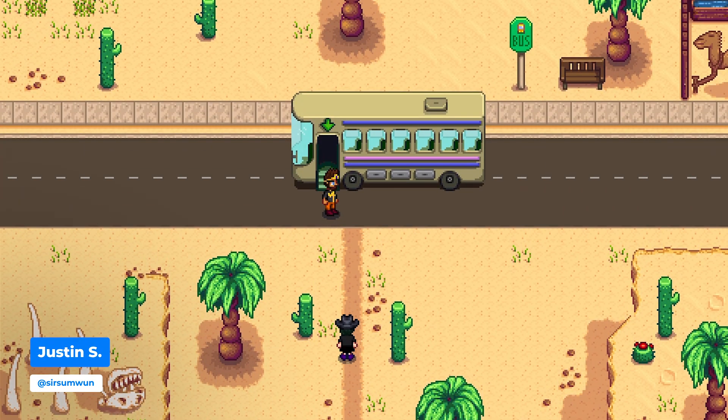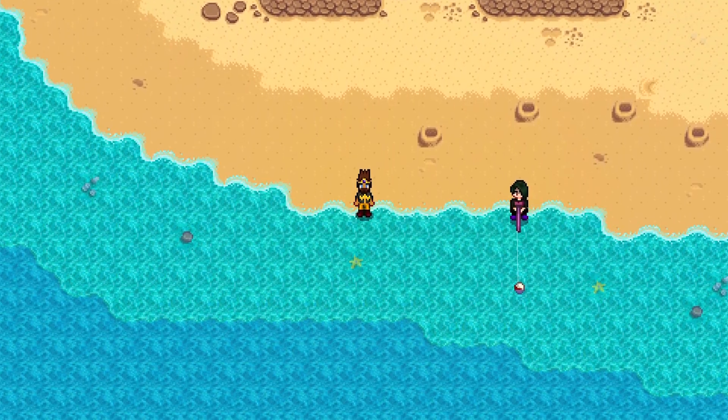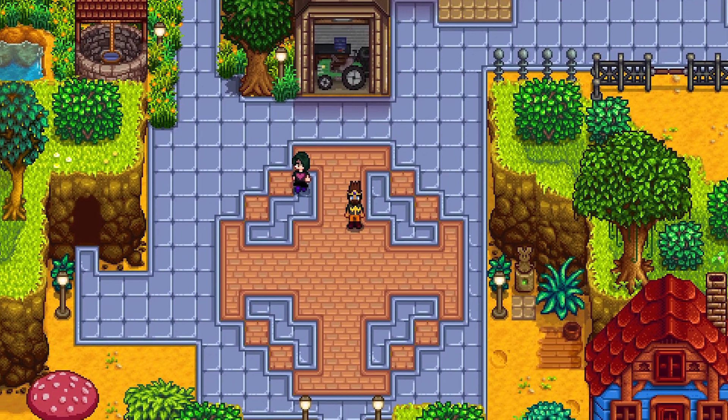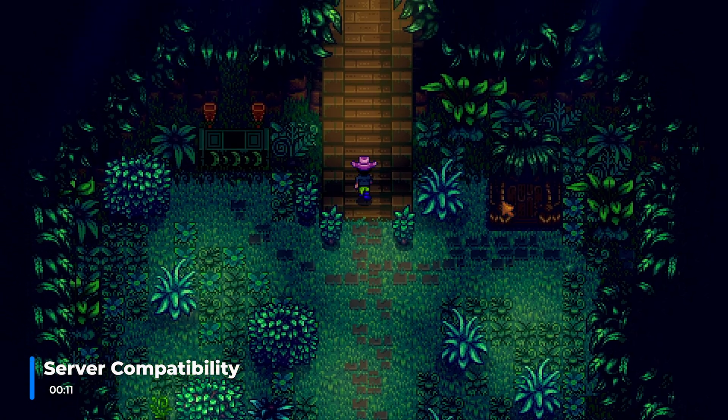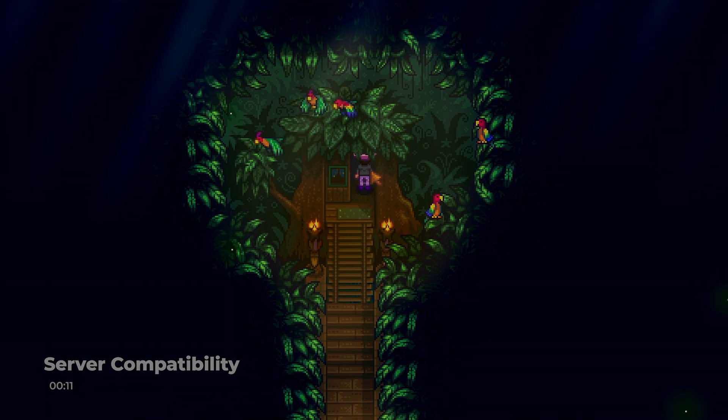The long-awaited Stardew Valley version 1.6 just dropped, but hold up one second. There's something very important you need to know first. While this update adds a lot of juicy new bits of content to the game, currently it's not yet compatible with dedicated servers.